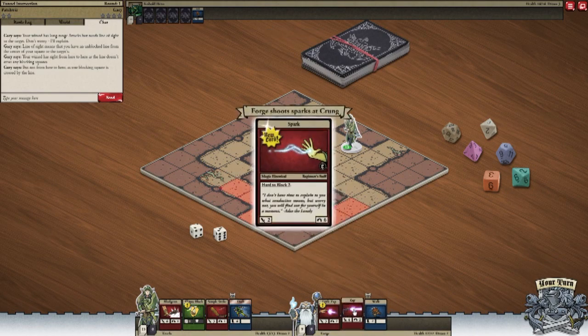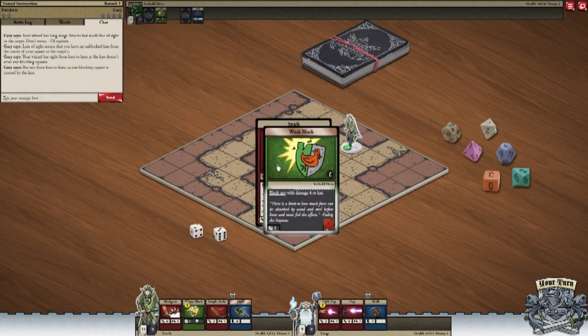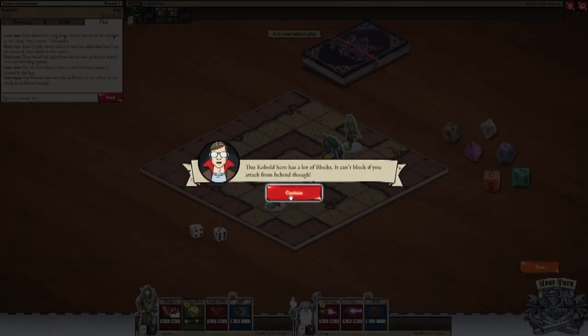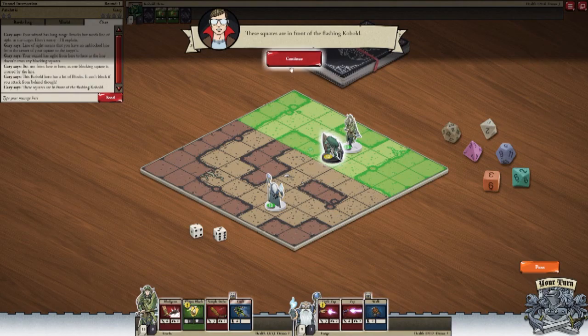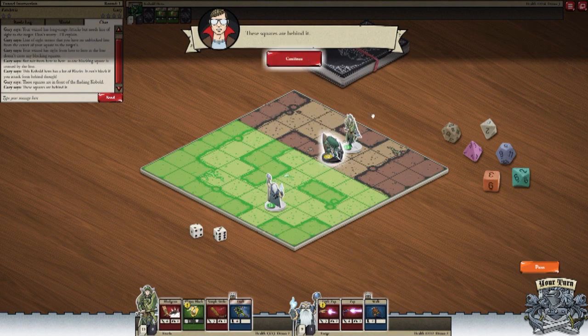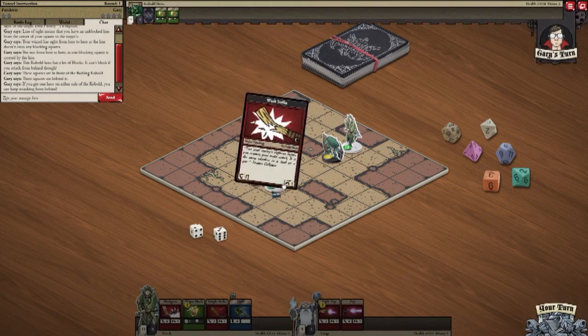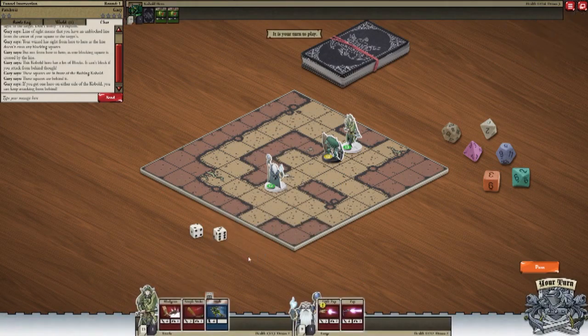It means he needs line of sight - pretty self-explanatory. You do this and it'll show you whether or not you can hit it. I can hit it. Nice. This kobold hero has a lot of blocks - you can't block if you attack from behind though. So this line here determines what it can see and what it can't. If I move my wizard here...